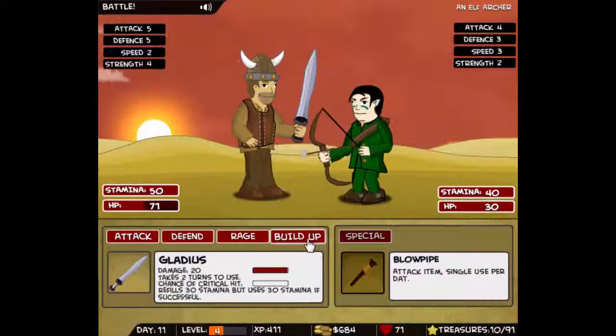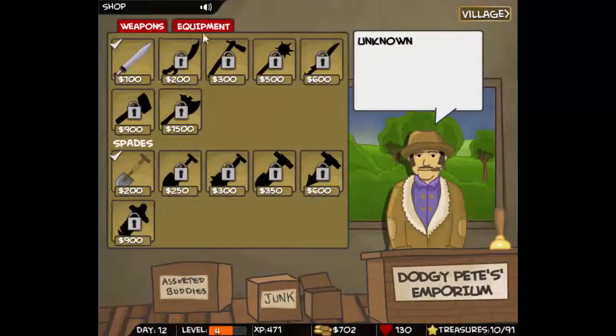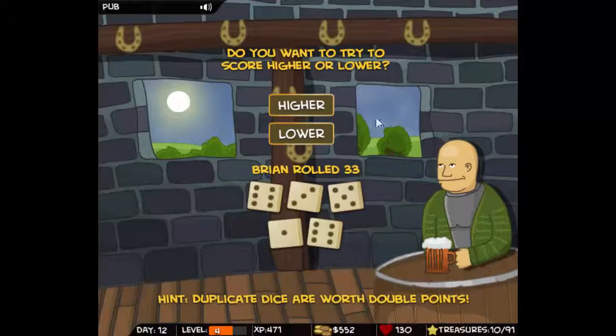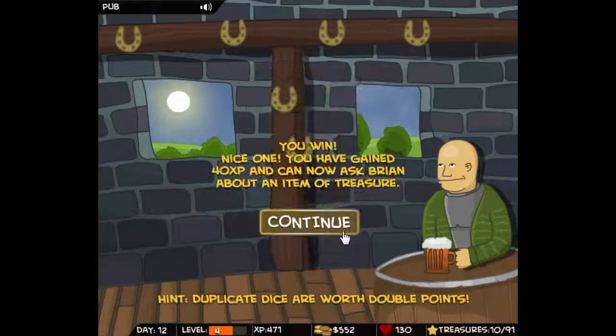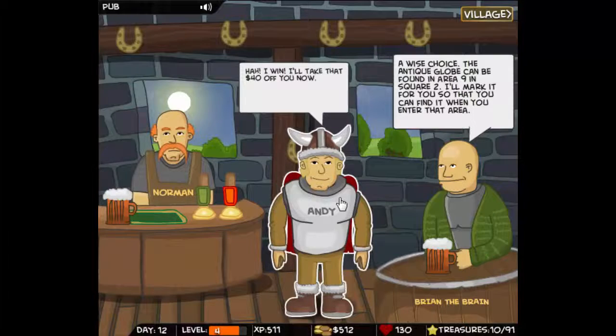Anyway, the treasures you find give you gold and sometimes can be used as equipment, which is very useful. In addition to that you can buy equipment in the shop and put additional stat points in the stats you find most useful. If you're tired of digging all day you can relax a bit in the inn, where you can play two mini games to increase your money and experience.